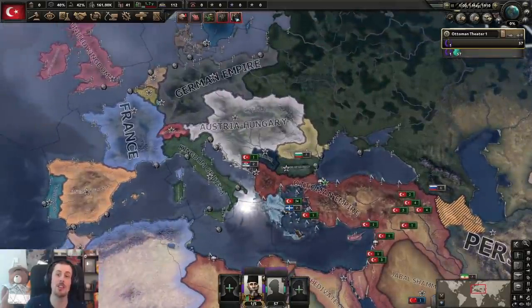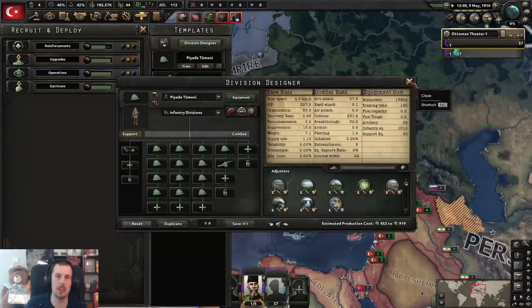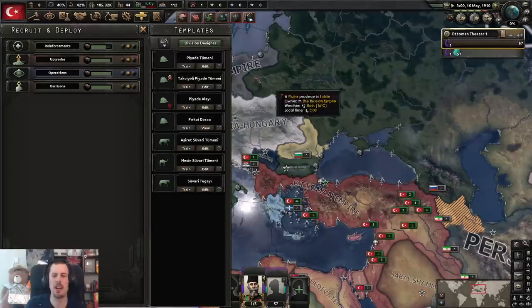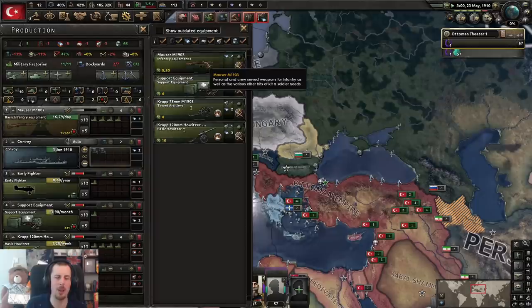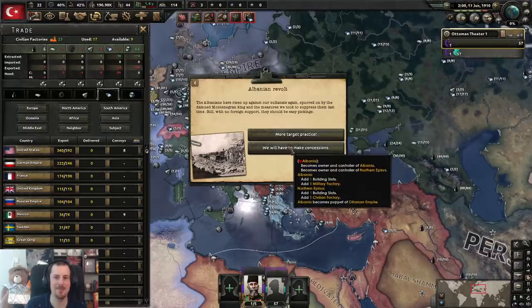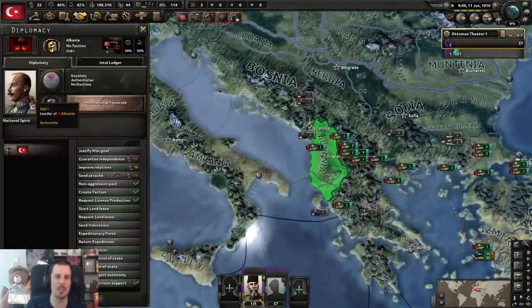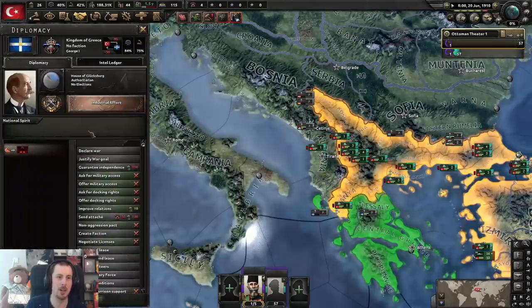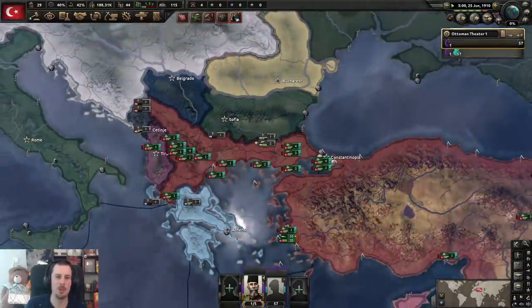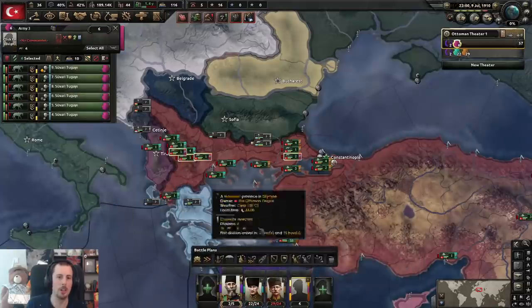I've got to probably change around these templates quite a bit — 29 combat width. I don't know if they've changed the combat widths of what's meant to be good for this. Albania, do you know what? Have your independence. You're my puppet and I may come for you once again. Hey Greece, don't get any ideas — I'll come for you too. All of these people wanting to escape from my rule. Oh, they don't know that I'll be back.